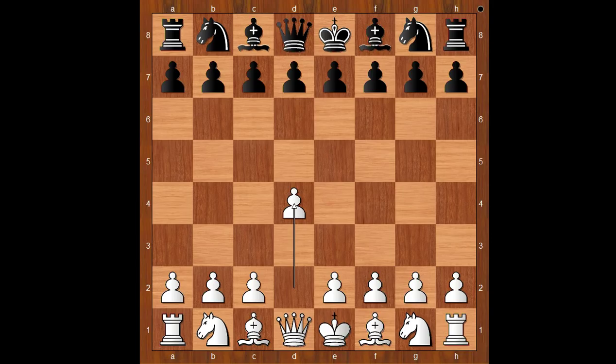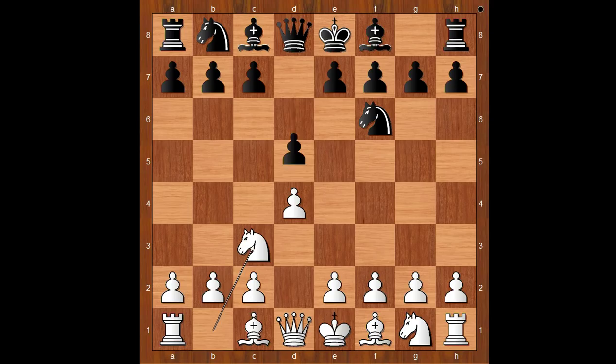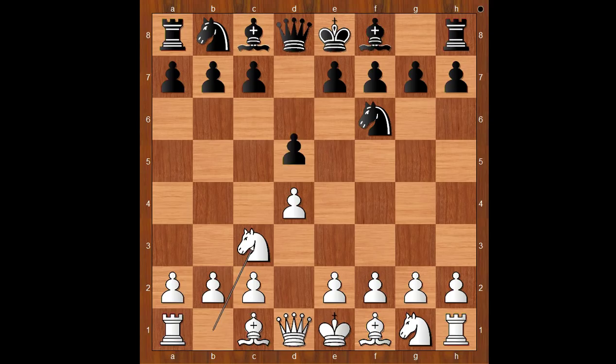Jovana Rapport had the white pieces and she started with d4. Koneru Humpy played knight to f6, knight to c3, d5, bishop to f4, a6, e3, e6, knight to f3.